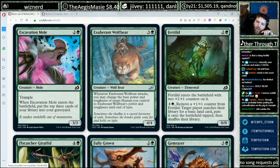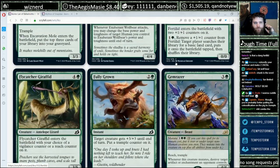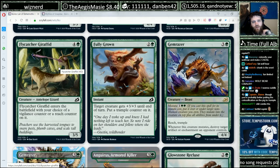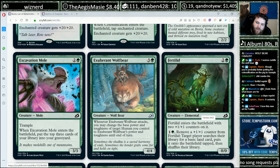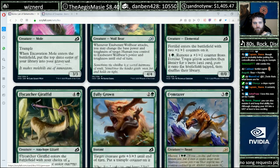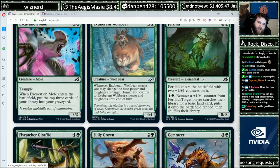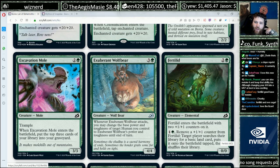Fertilid is a reprint, but it can fix multiple times, which plays well for the three-color theme. You can also run this out and then mutate onto it — you can still remove the counters but keep the mutated creature's stats and still get your land value.